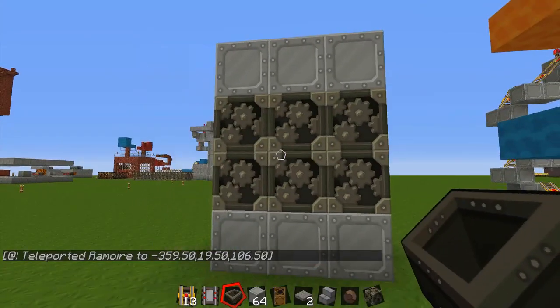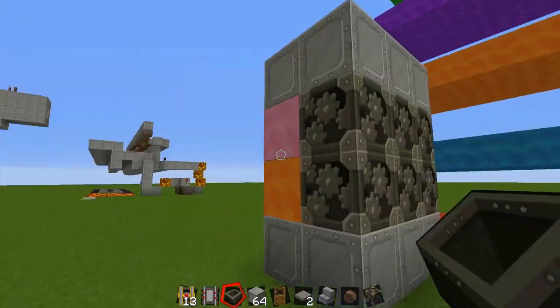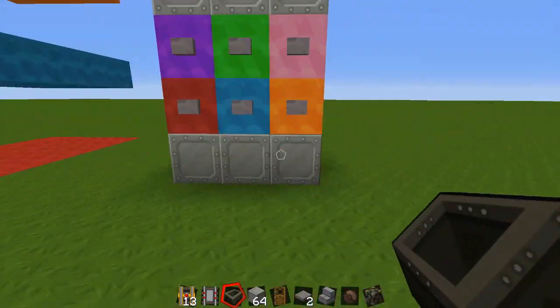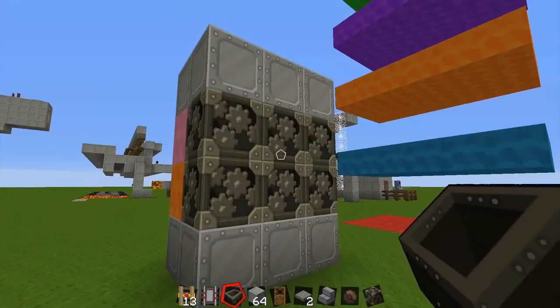It doesn't take up much space. You've just got one command block placed behind a normal block. The command blocks have come in the new update, they're really good. There's going to be a lot of stuff we can do with them. You can add numbers along the top or the bottom and have it like an elevator or lift button press.